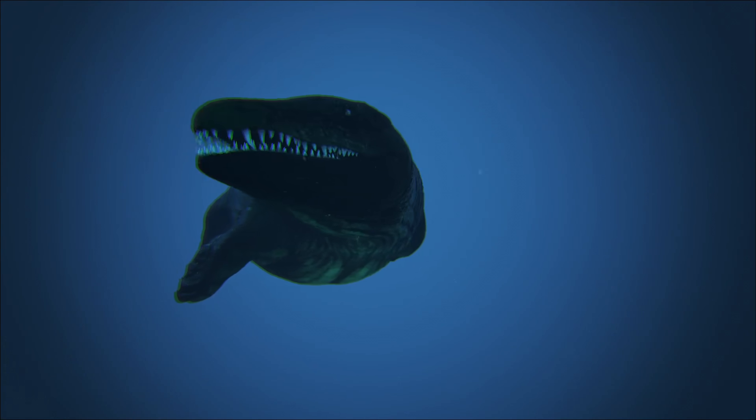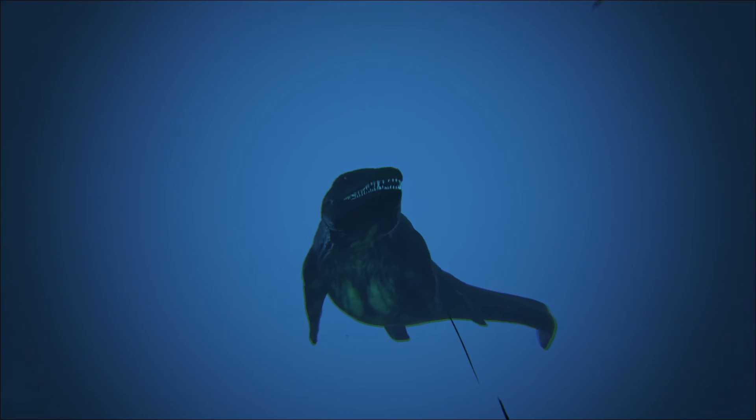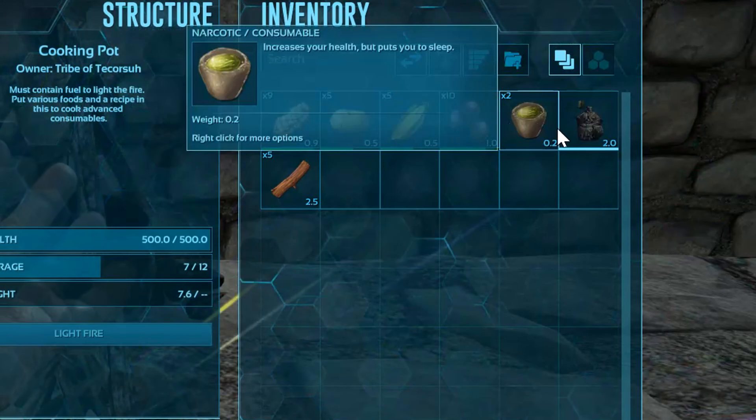I would recommend making Lazarus chowder for this tame. Lazarus chowder makes you consume less oxygen for 10 minutes. The recipe for Lazarus chowder is 9 cooked meat, 5 savoroot, 5 longrass, 10 mejo berries, 2 narcotic, and water.